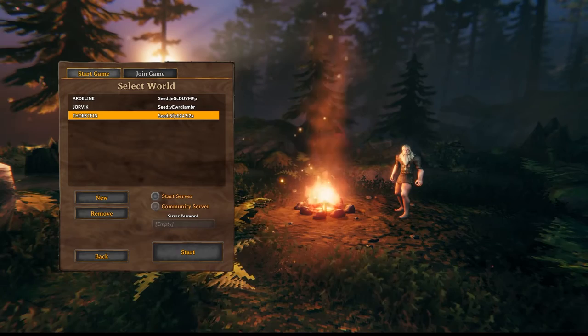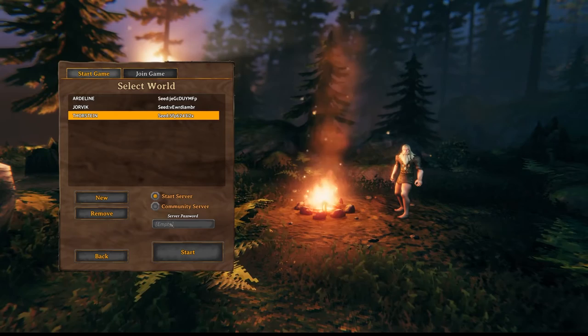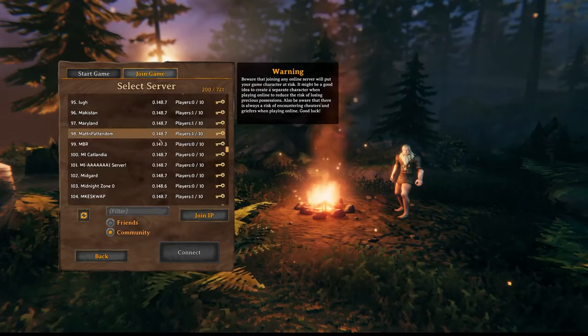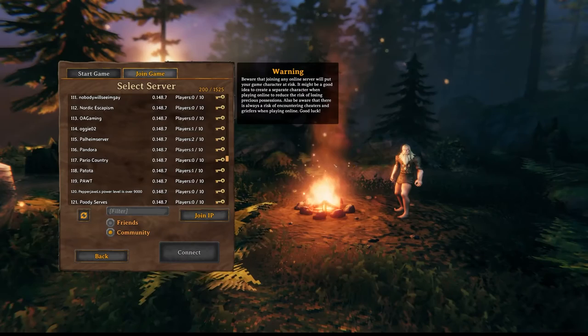If you did want to start a server with your friends, you click here and can enter your server password, then your friends can join by clicking 'join game.' If you click community it shows all the servers you can join - a lot of these are password protected. You can also join by IP address, which is how dedicated servers work.